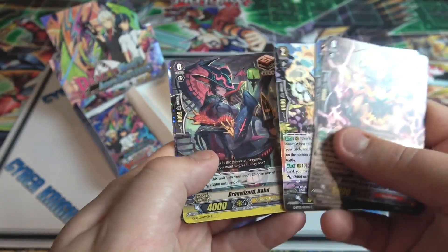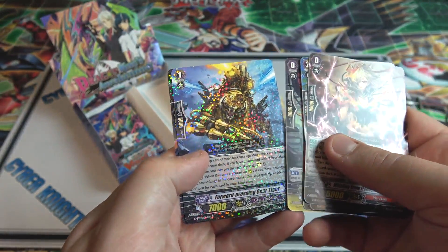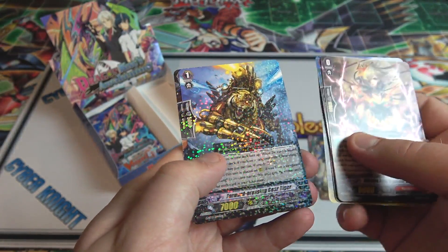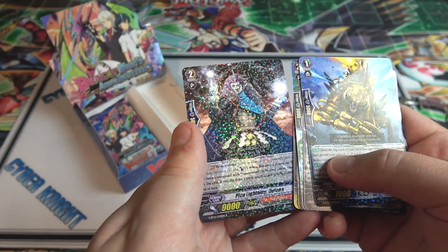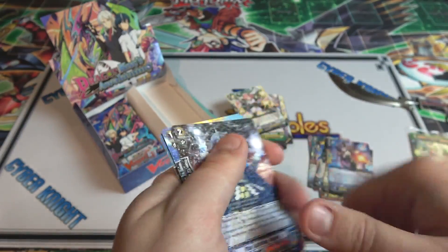Only a few packs to go, so I wonder what else we can get. I like the different witch cards too for the Shadow Paladins. We have Forward Pressing Gear Tiger, Rare. And also we have Plea Lightning Helena - that's cool, another Rare.